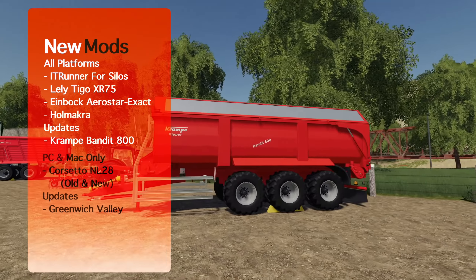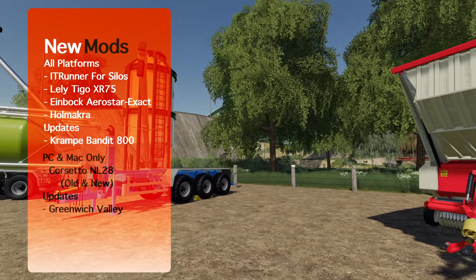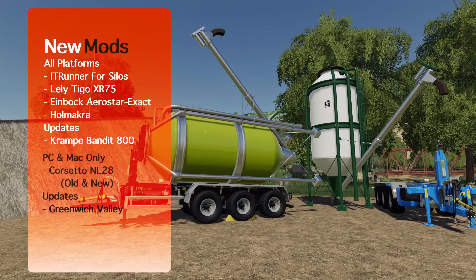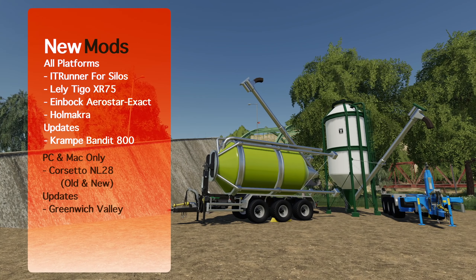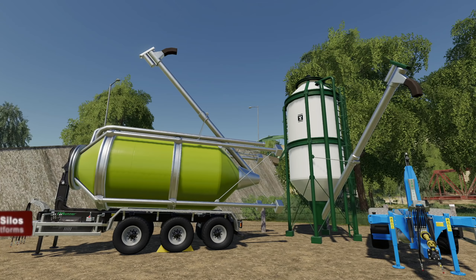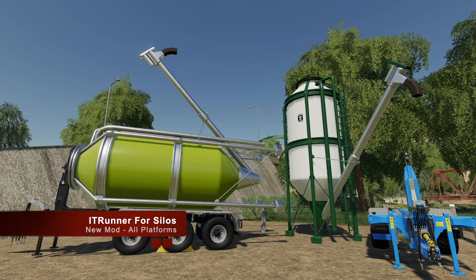Taking a quick overview: we got some new trailers, a couple updates, a new weeder, a new loading wagon, a new map, and a map update. Plus we've got this mod right here — it's a silo for silo in silos with other silos and maybe a pallet or two.